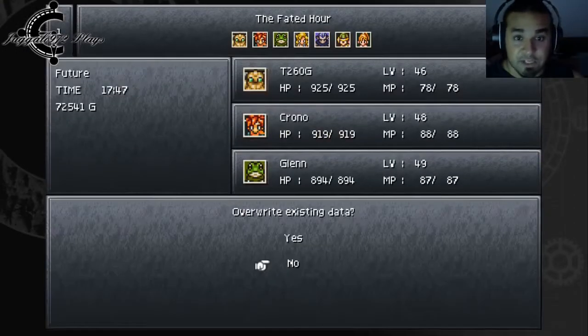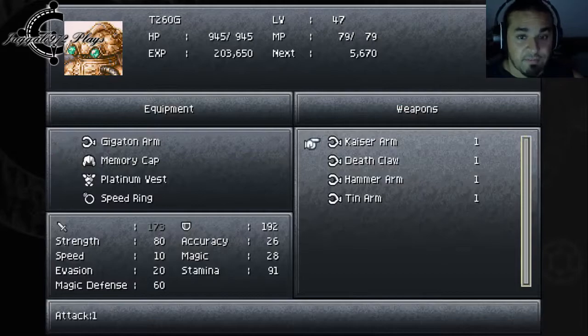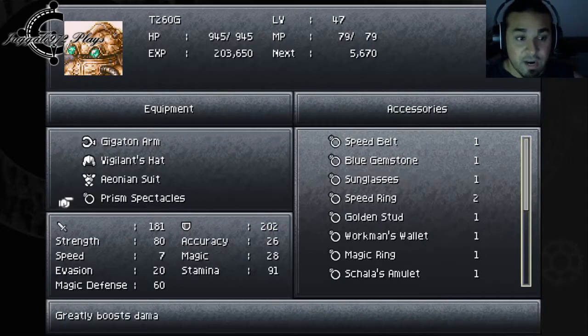There is a solo boss fight that we must do, and I don't think I've actually given T260 the proper equipment to fight. Come to think of it — Vigilance hat, Aeonian suit, Prism space.